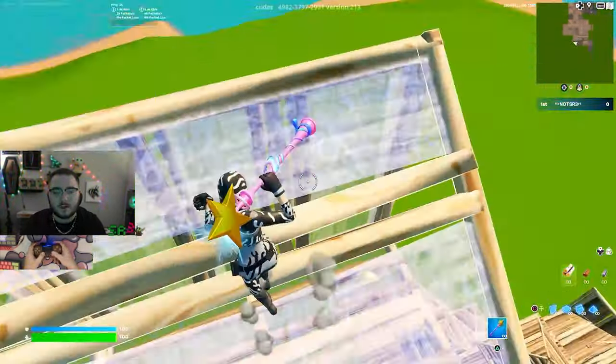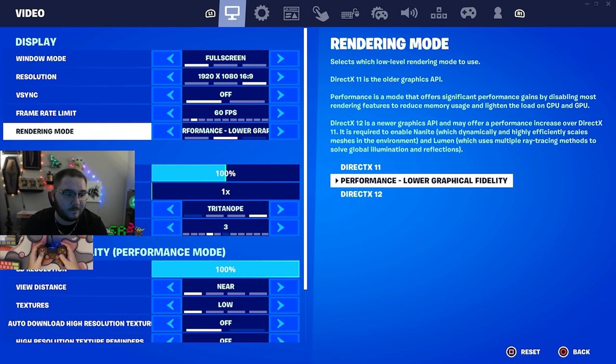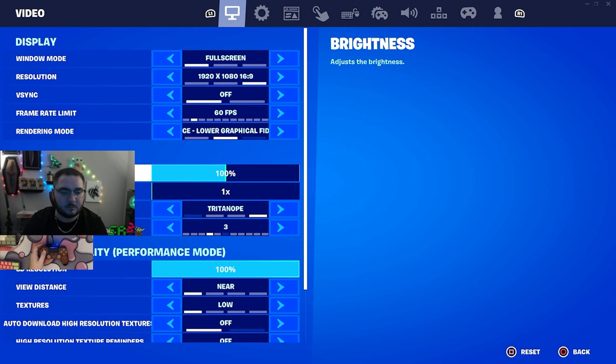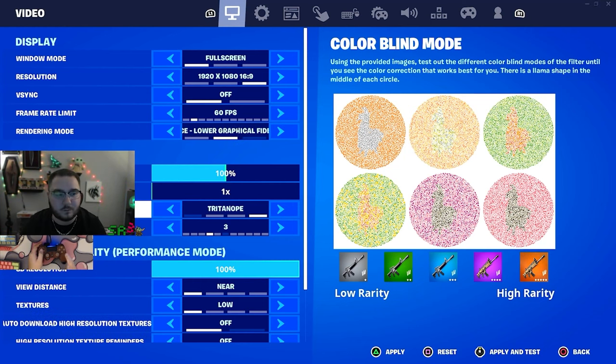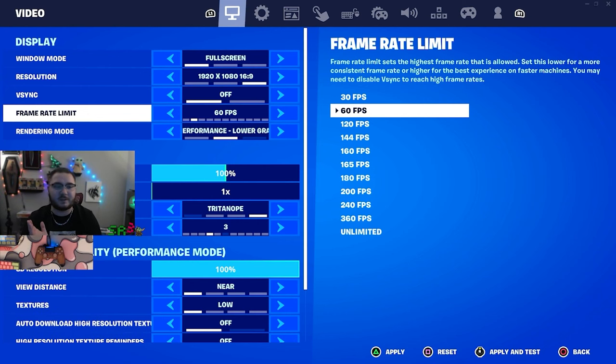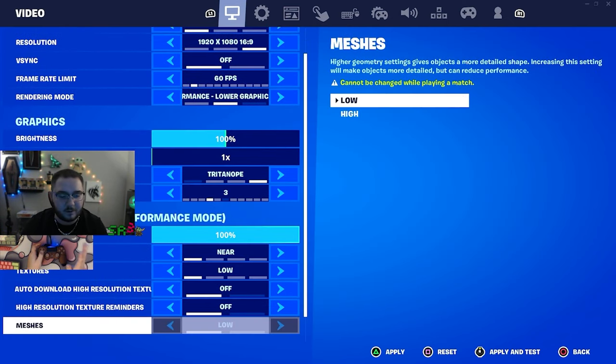Let's jump into my graphics settings so you guys can see why my game always looks so beautiful and colorful. Brightness is at 100%. Colorblind mode is Tritanope 3 — it makes the game so bright and beautiful. For the frame rate display, I went into the game files and changed my FPS to 280 because it fits my monitor better, so it shows as 60 in-menu but I actually play on 280. 3D resolution is at 100%.